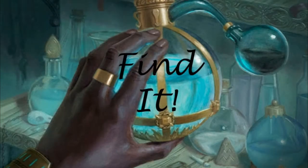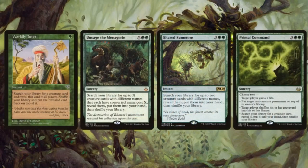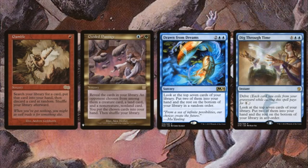Next up is 'Find It' — we need to find Thassa's Oracle and make sure it's in hand on the turn we combo off. We use cards like Worldly Tutor, Uncage the Menagerie, Shared Summons, and Primal Command. Primal Command gives extra flexibility. With Uncage and Shared Summons, you don't need more than one creature in the deck because they say 'search for up to X creatures.' We also have utility cards like Gamble — a bit risky but usually works — Guided Passage, Drawn from Dreams, and Dig Through Time. Guided Passage is perfect here because we only have one creature, so we're guaranteed to find it every time.